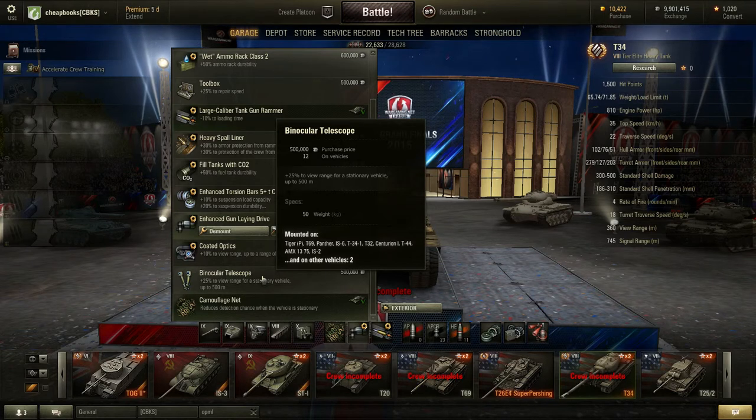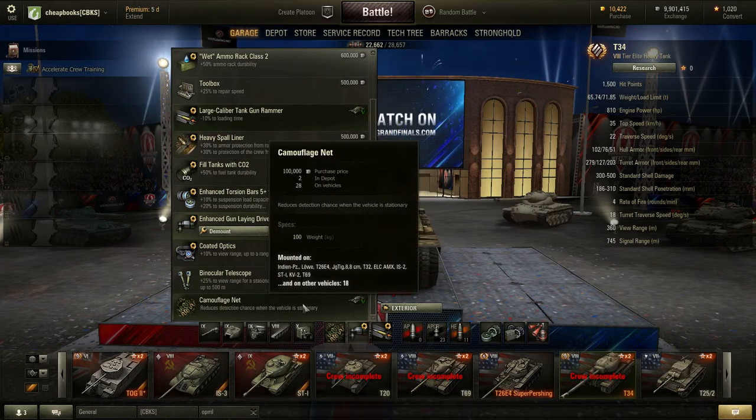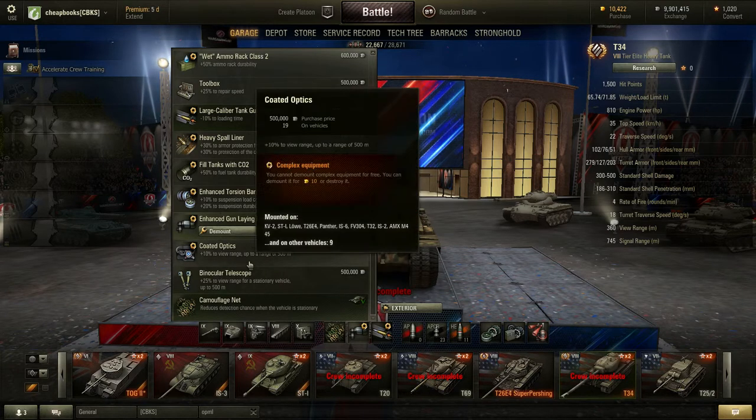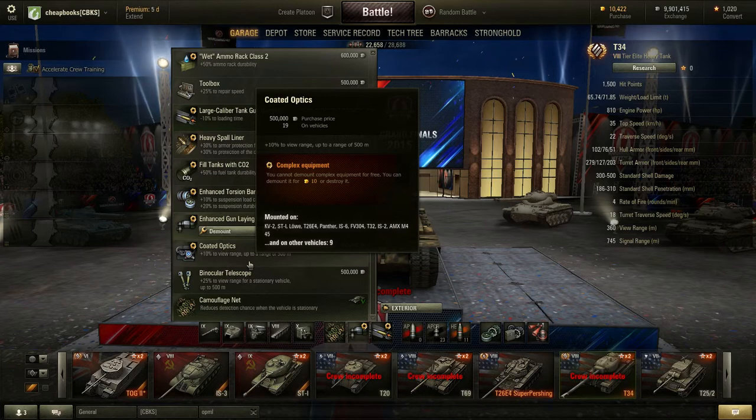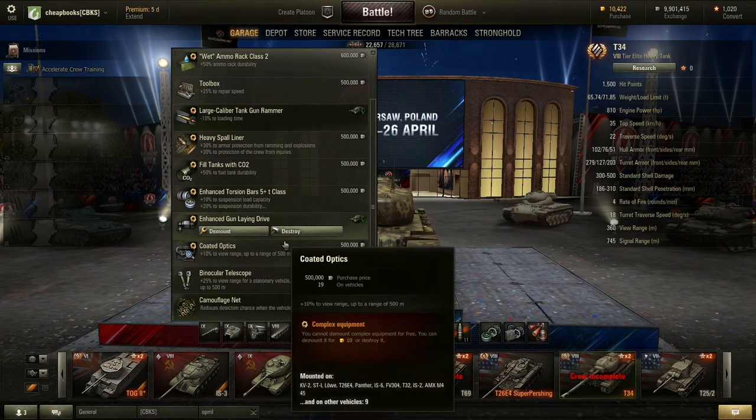The binocular telescope allows you to see further, but your vehicle has to be stationary and you have to wait perhaps two seconds before it activates. Camouflage, when your vehicle is stationary, gives you a little bonus for camo — you want to be able to hide. Coated optics works all the time and lets you see a little bit further, an extra 10%, which is good — you're driving around and you get a little bit of additional range.